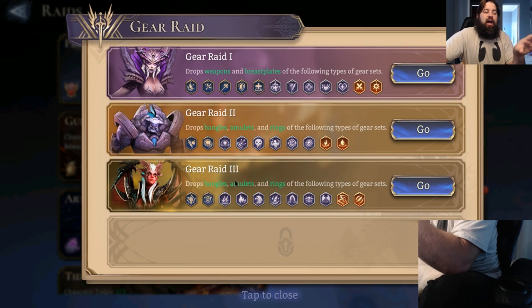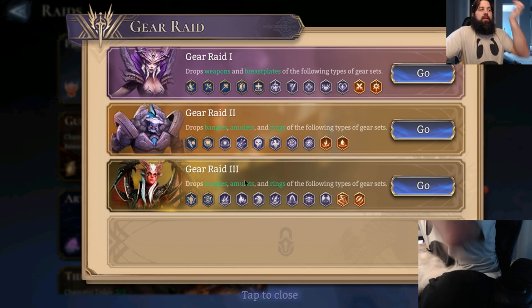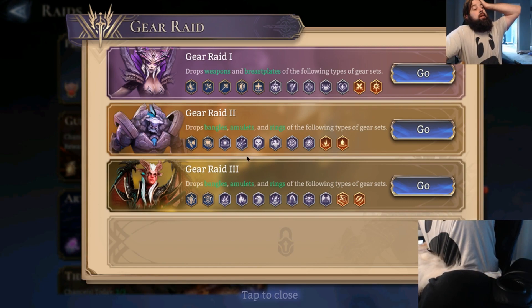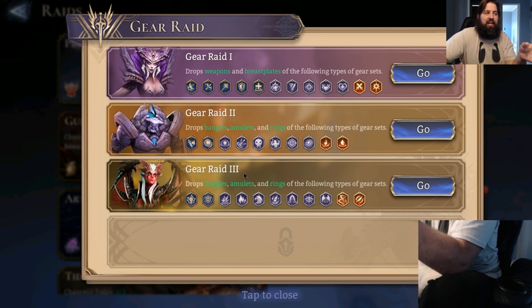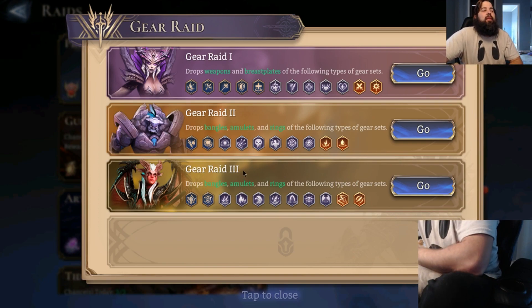Gear raid three — I will admit I don't know if his grenade deployment aspect hits flyers. I would honestly say you'd be better off summoning any marksman, even a poison marksman, over using him as a grenade to maybe finish things off. When summoning him he was swirling his daggers around him, so I would approach gear raid three with a side of caution.